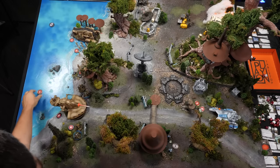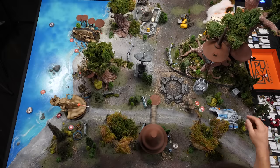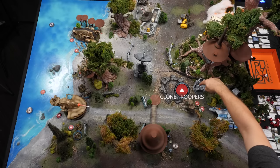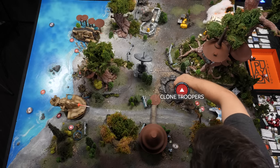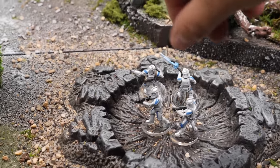My turn. I'm going to go with this unit of clones right here — they unfortunately have to go through this crater, so they're going to be a little slower. I'm just going to move twice. Do they get cover in the crater? They do get cover in the crater. I will randomly draw — heavy support.